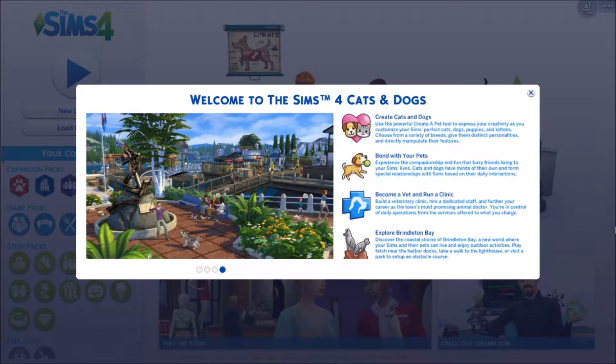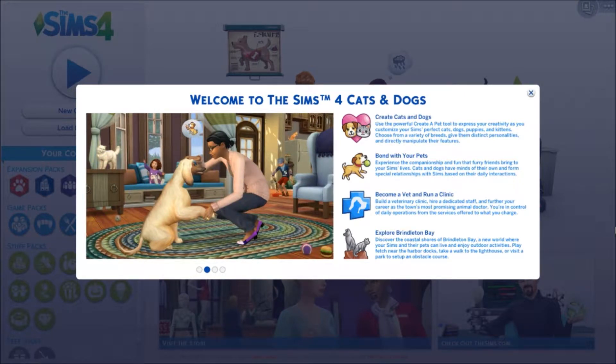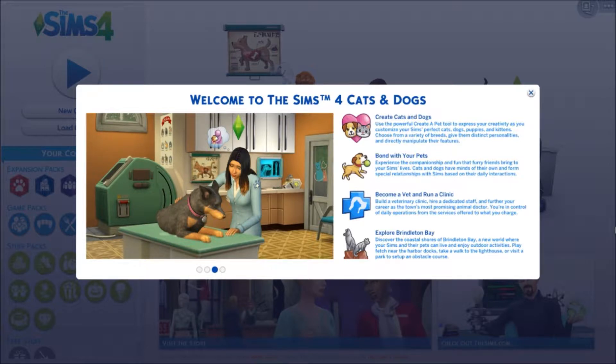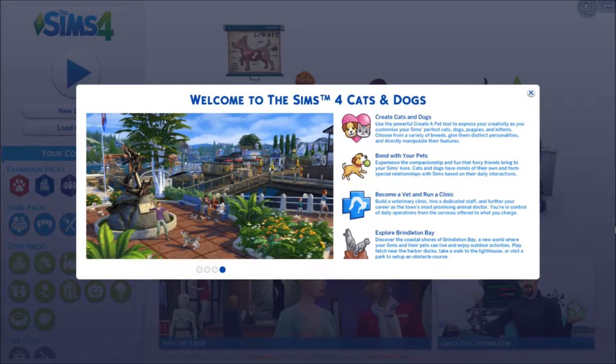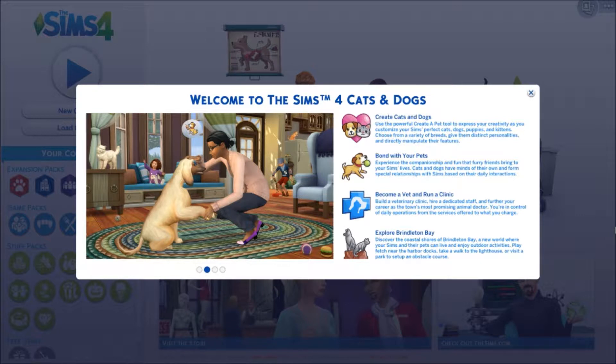So welcome to The Sims 4 Cats and Dogs. Create cats and dogs — use the powerful Create-A-Pet tool to express your creativity as you customize your Sims' perfect cats, dogs, puppies, and kittens. Choose from a variety of breeds, give them distinct personalities and directly manipulate their features. Bond with your pets and experience the companionship and fun that furry friends bring to your Sims' lives. Cats and dogs have minds of their own and form special relationships with Sims based on their daily interactions. Become a vet and run a clinic — build a veterinary clinic, hire a dedicated staff, and further your career as the town's most promising animal doctor. You're in control of daily operations from the services offered to what you charge. Explore Brindleton Bay — discover the coastal shores of Brindleton Bay, a new world where your Sims and their pets can live and enjoy outdoor activities. Play fetch near the harbor docks, take a walk to the lighthouse, or visit a park to set up an obstacle course.